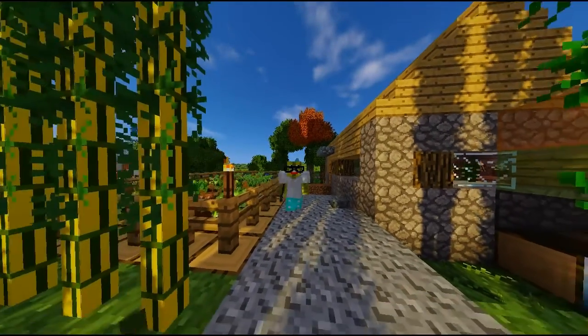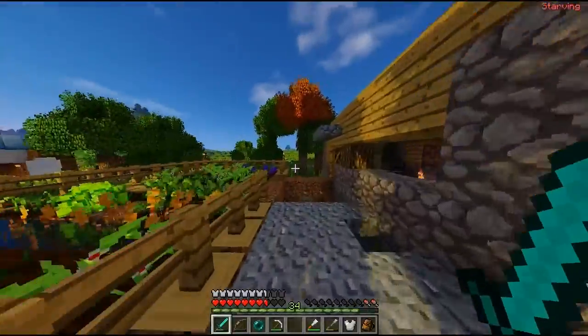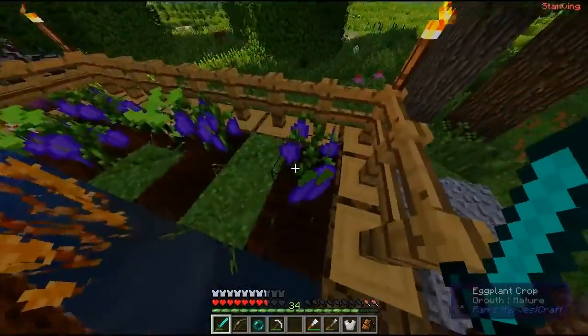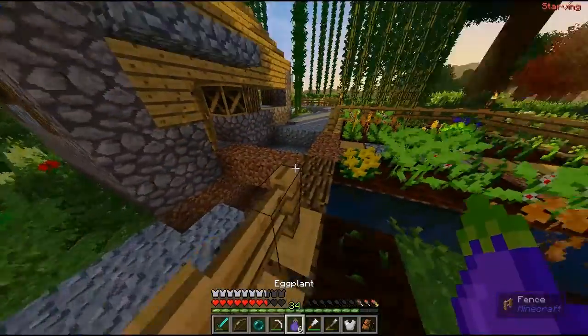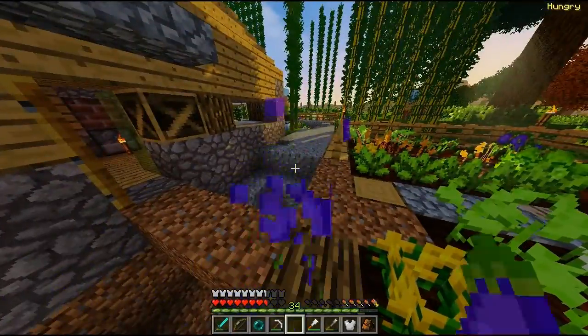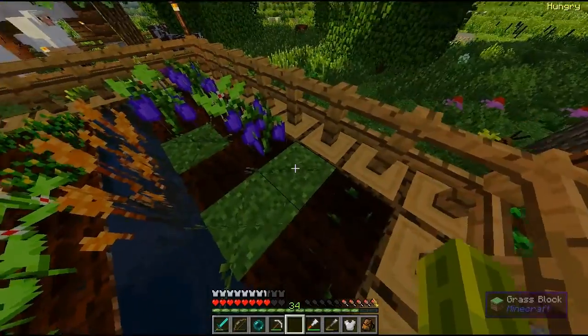Hi guys, it's the Woodpecker here, and welcome back to episode 32 of my let's play of the Minecraft mod pack 'Life in the Woods Renaissance.' Literally just before I was going to start recording, a creeper came up and completely destroyed the front of my farm, and now we've just got grass growing in here, which is a bit annoying.